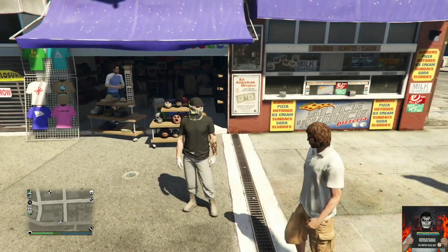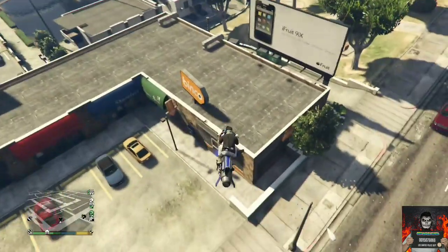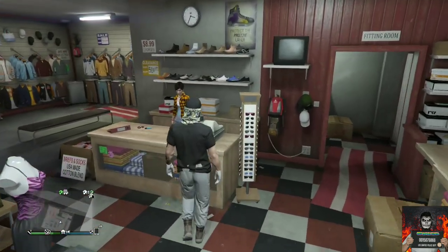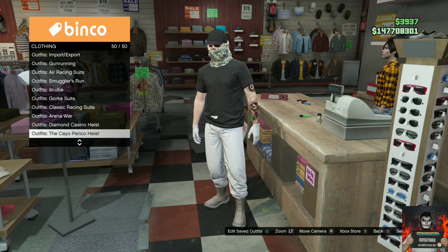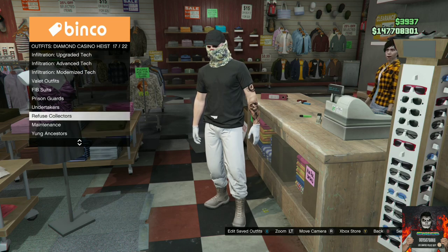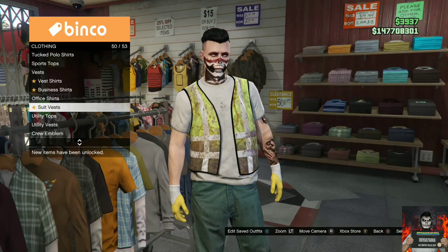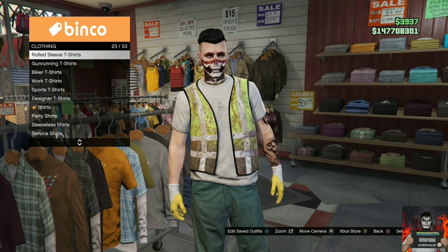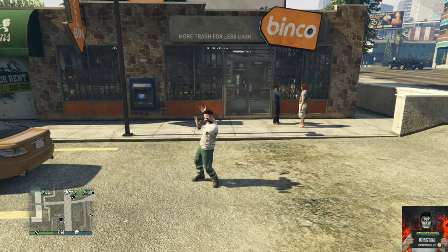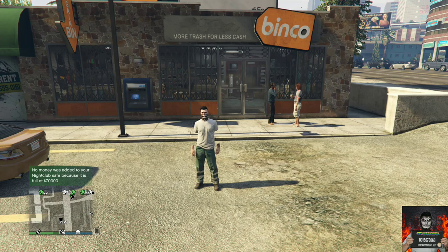For the last solo clothing glitch, I will be showing you an easy solo method on how to get invisible arms super quick. Make your way over to the closest clothing store, go over to the top section, go to the diamond casino heist, and find the section called refuse collectors. Purchase the first option — the pickup. Then head over to the tab section, go over to the overcoats, and there should be an option that says no top. Click it and you should see invisible arms appear. It does stick, and you can change the pants, shoes, hat, mask, or helmet.